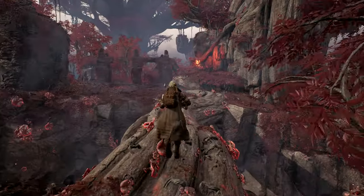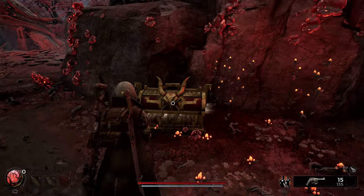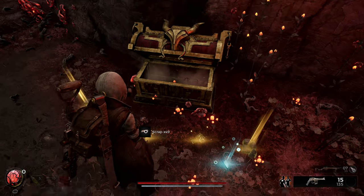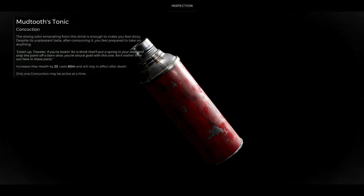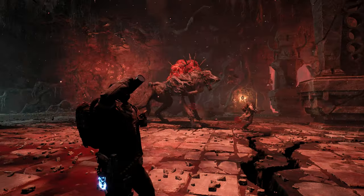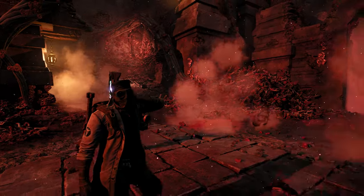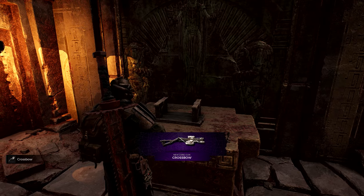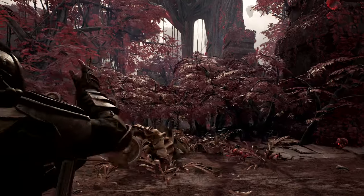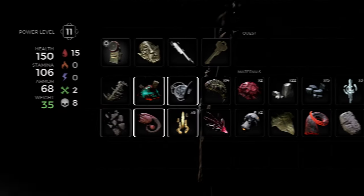Exploring the worlds of Remnant 2 requires keen perception to secure invaluable resources. Players must use consumables to improve combat abilities or cure status effects. Reveal hidden secrets to discover powerful artifacts, and gather crafting materials to enhance their arsenal.